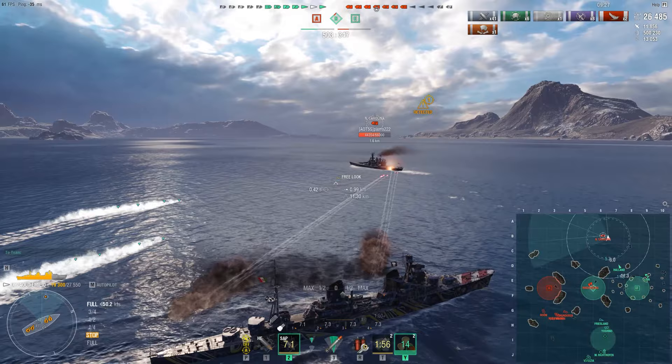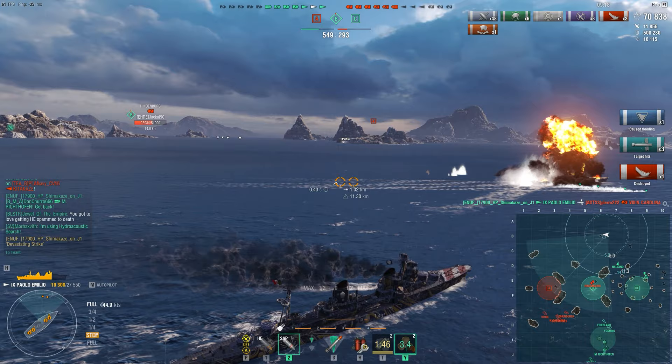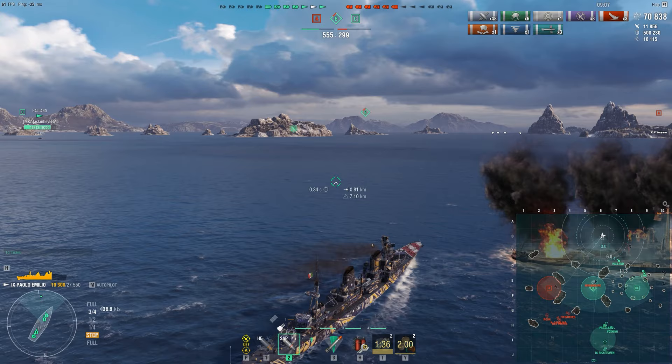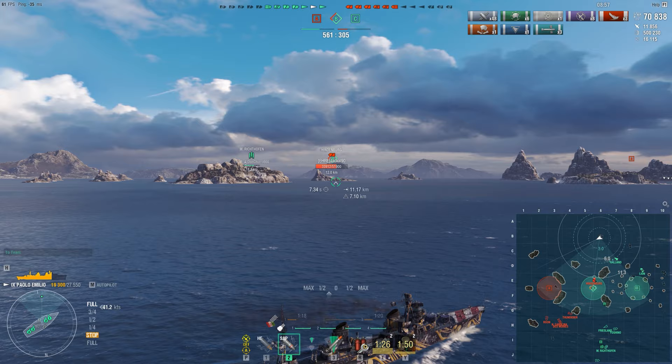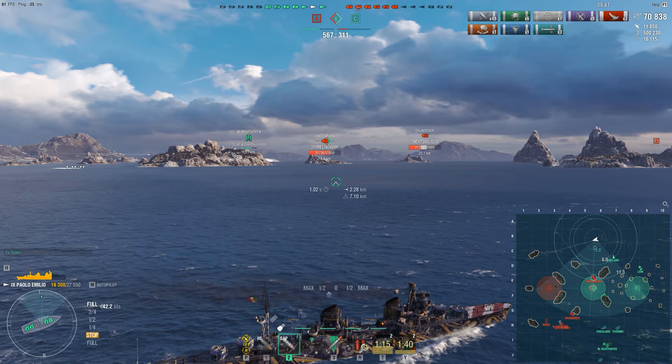The NC is definitely targeting me now but she has other problems aside from hitting me. Her turrets can't keep up with my speed, and on top of that she's turning away from my torpedoes instead of turning in. Not really sure if it would have made a difference, but this way she ensures to take at least 4 torpedoes — and 3 are already enough to kill her. Honestly, if you use your gimmicks correctly and everything works out as planned, Paolo Emilio is probably the most satisfying ship to use in World of Warships. There's really no better experience than devastation-striking a battleship at point blank range.